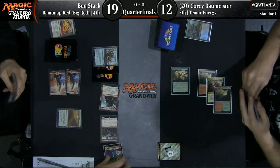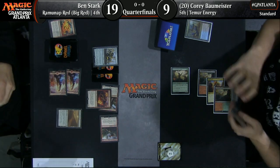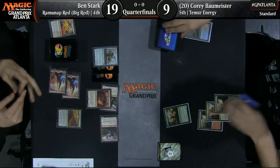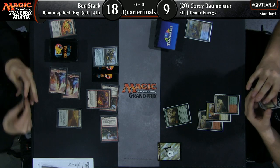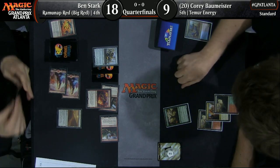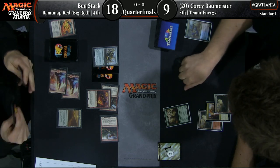He goes for that risky block and gets punished by Magma Spray from Stark. Bye-bye, see you later, Whirler Virtuoso. Ben Stark is able to deal with that two-three and three energy for just one mana with the Magma Spray — the whole three mana worth of card on Corey's side. Three energy, three mana, two bodies already on the battlefield, all wiped away for one red mana. Pretty nice. That's a beating.